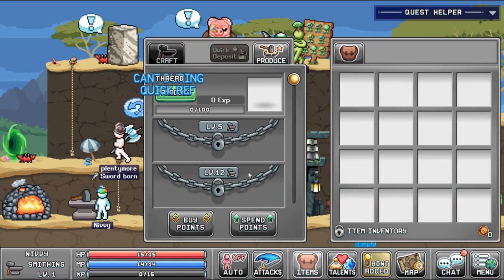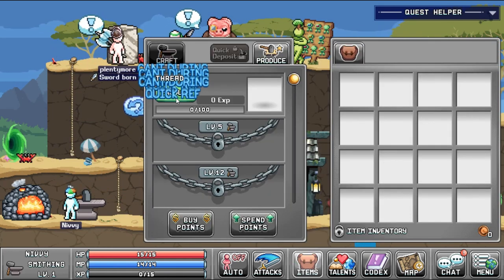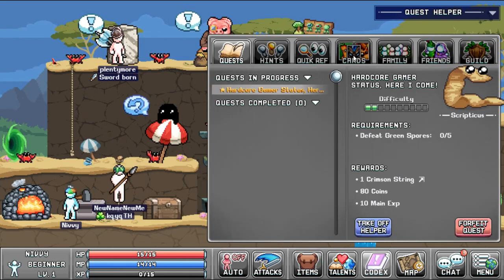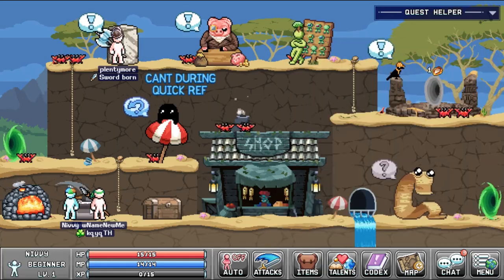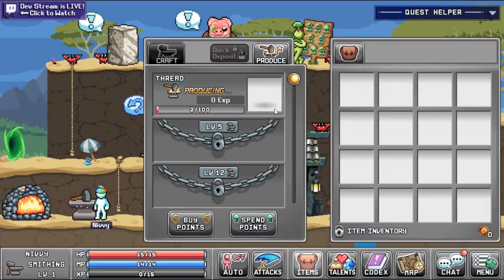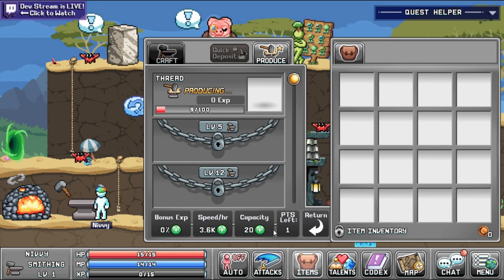Like I've said, and I want to reiterate — starting your Anvil early is the key to success for early game Eidolon. It gives you free talent points when you level it up, and crafting materials needed for a lot of things. It's just something to do early on that you will really regret if you don't.